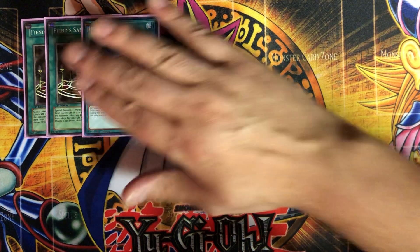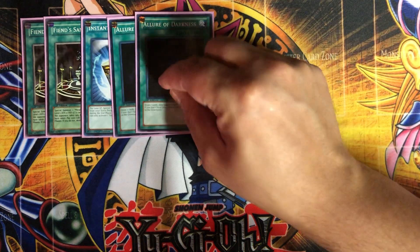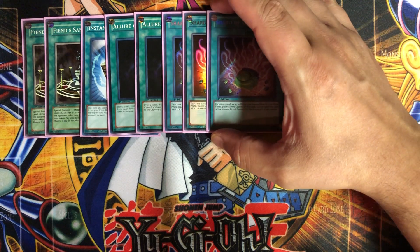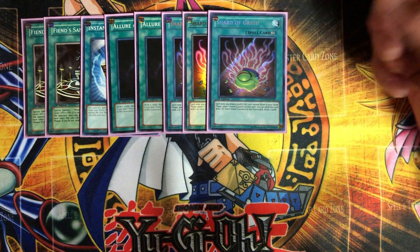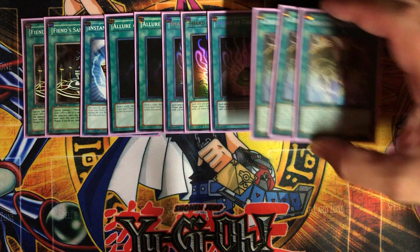I threw in one Instant Fusion to hit some good fusion targets — unfortunately I don't think there are any fiend monsters I can pull out with it, so I put in some regular fusion stuff. Two Lure of Darkness for draw power, since your whole deck is dark and you can brick. Two Shard of Greed for more draw power, and also as a continuous spell to help bring out Hamon — you can keep it in play to draw two cards and speed up the deck.